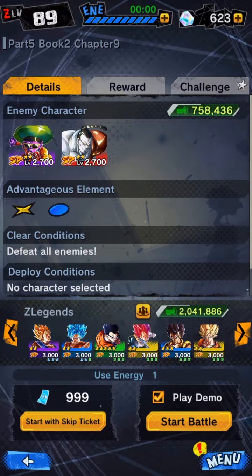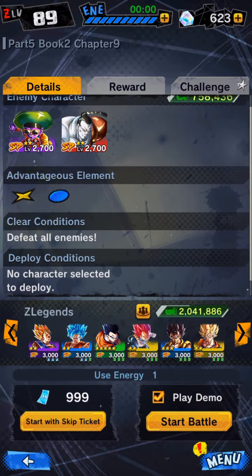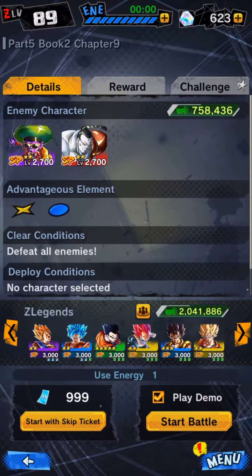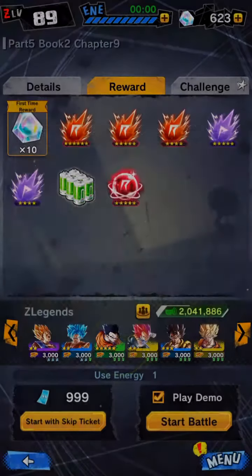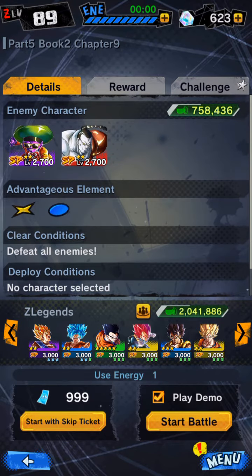The enemies we'll be facing are androids. These are your challenges to get Chrono Crystals — defeat all enemies in yellow and blue. Easy stuff. First time award: 10 crystals, Super Souls, and this right here is the Gravity Field stage.